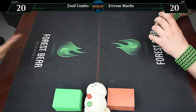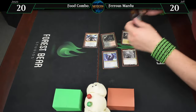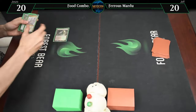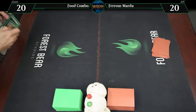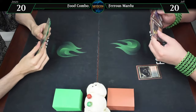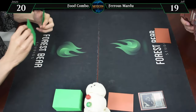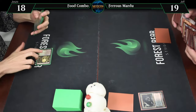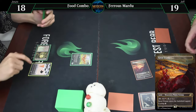Alright, game one. We're going to go for a Bloodstained Mire, cracking that for the Trials. Untapped Overgrown Tomb, going to 18. And here is a Gilded Goose, which of course gets me a food when it enters. Pass the turn.